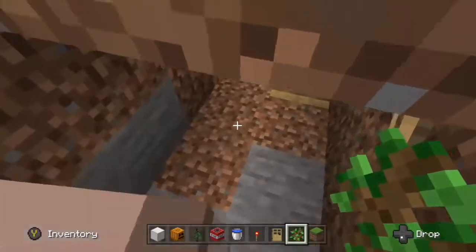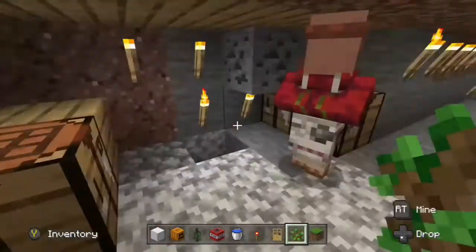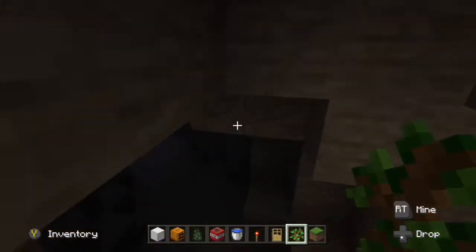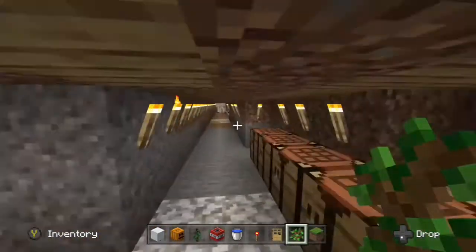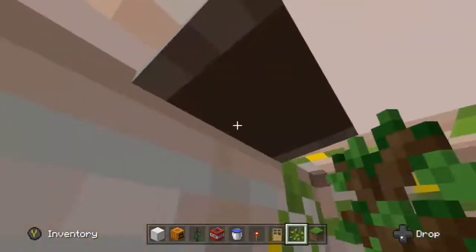Now let's go here — this is a tunnel. See the beds? Let's keep moving forward. There's crafting tables. The rest of the tunnels — I have no idea where they are. I think I put one entry in one of the houses but I can't find the rest.